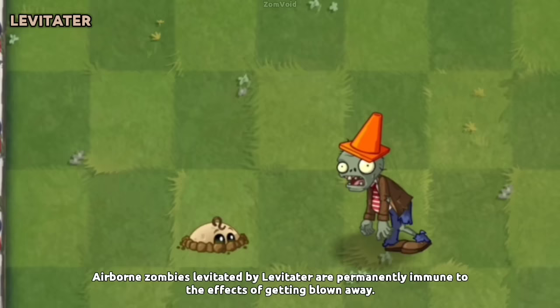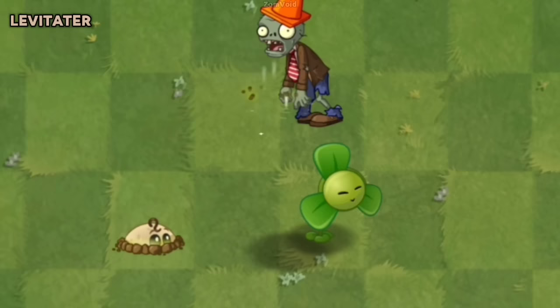Airborne zombies levitated by Levitater are permanently immune to the effects of getting blown away. This may be due to Levitater overriding their flying state.